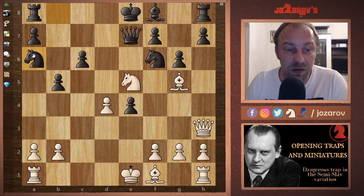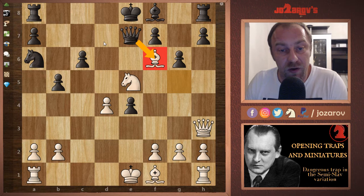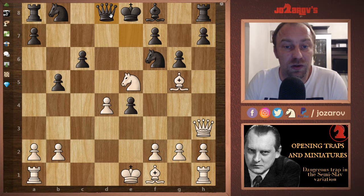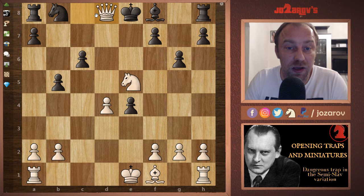If Black tries something like Na6 to hang on to the position, then again Bxf6 deflects the queen from the defense of the very important d7 square, and Black risks being checkmated. After Qh3, your opponent can try Qd8, but again we play Bxf6, then Qxf6, and now Qc8 attacks the king.